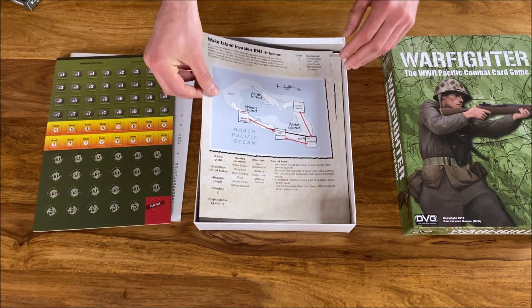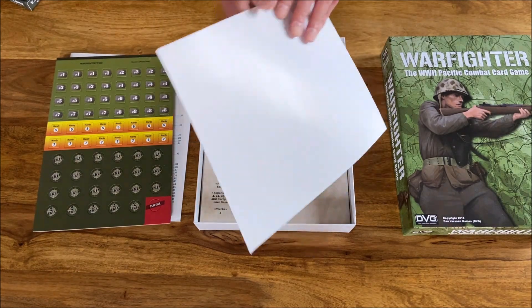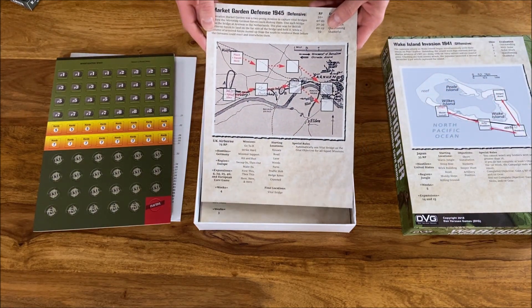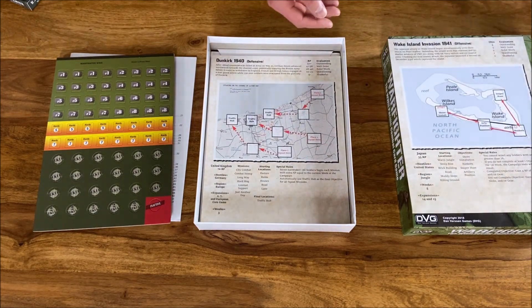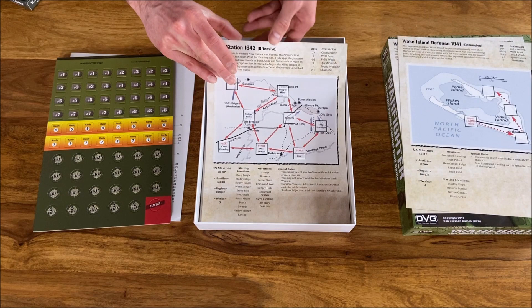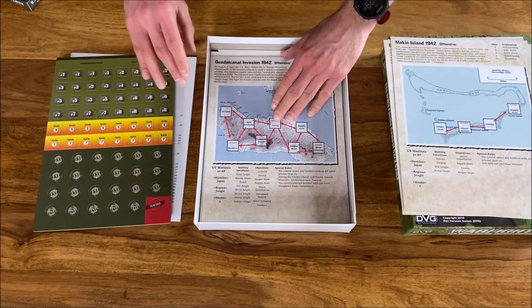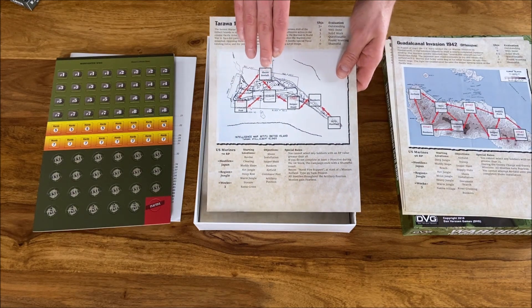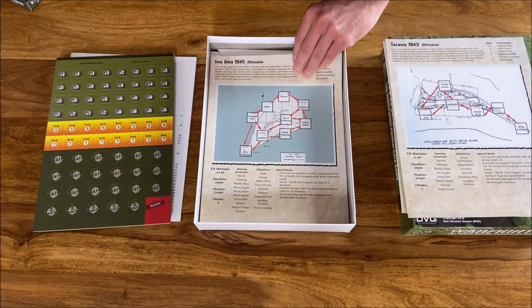Here we have the mission cards. We have Wake Island Offense — you can defend on Wake Island but also go on the offensive when it was being retaken. We have Market Garden, which is interesting. Then we have Wake Island Defense, Buna Station Offensive, Munda Island, Battle of Guadalcanal, Tarawa — a really interesting battle I've played a lot — and Iwo Jima.